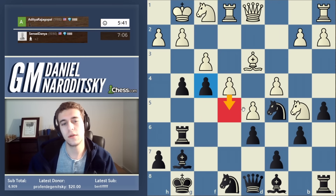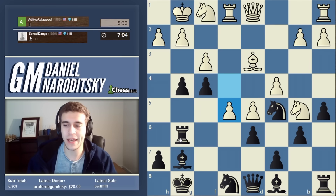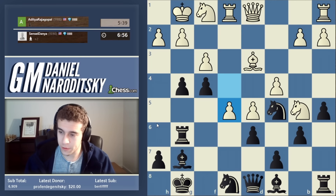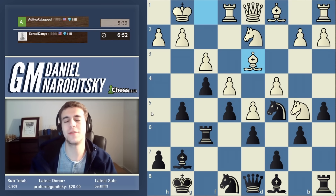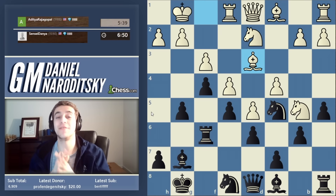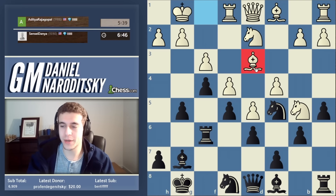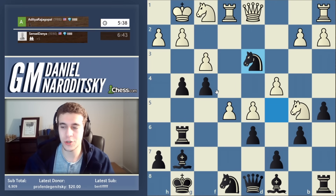Bishop f4 is panic — a creative move, but a day late and a dollar short. He wants to open up an attack on the rook, but we can just move the rook. Actually — oh my god, he blundered the bishop! I didn't even see that the bishop was hanging. Yeah, that just hung the bishop.